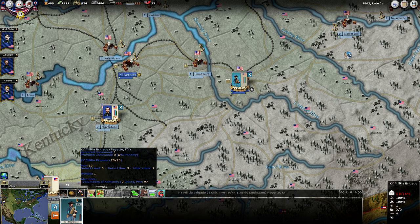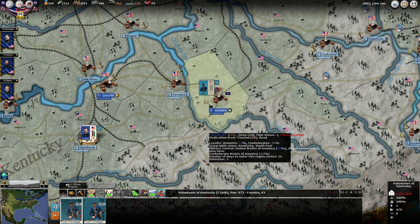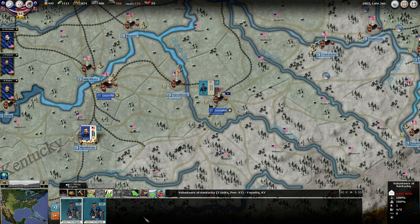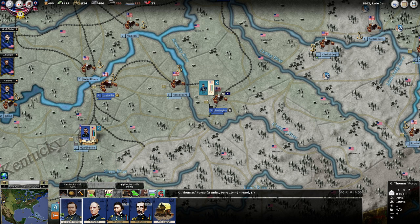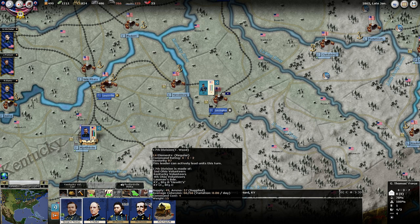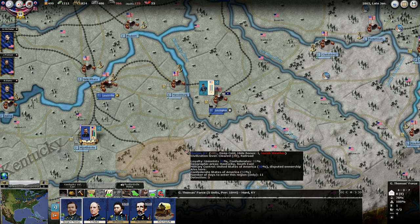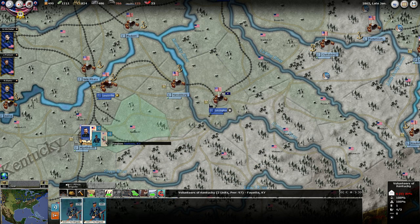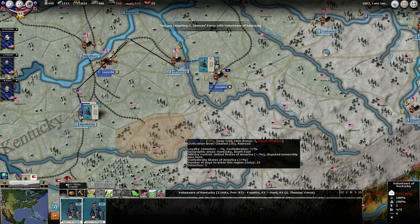Did it say we got some more Kentucky brigades? We got some more units that showed up at Camp Dick Robinson. So we've got enough force here to start thinking about building up another division for Hurl, but perhaps Thomas has not yet the ability to command all of that effectively, but we'll start getting that going.